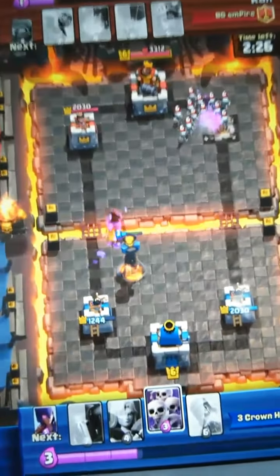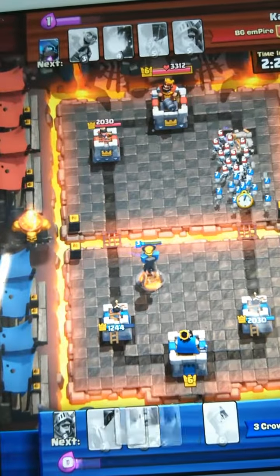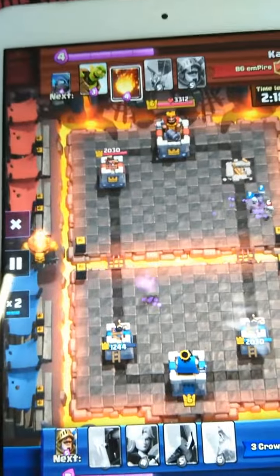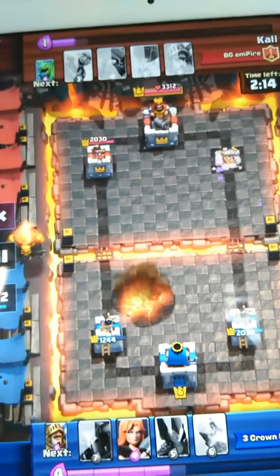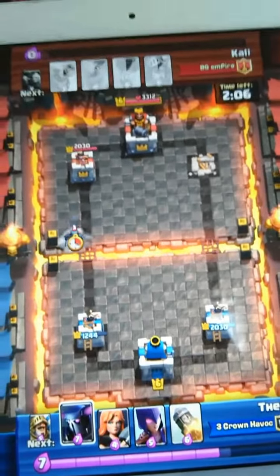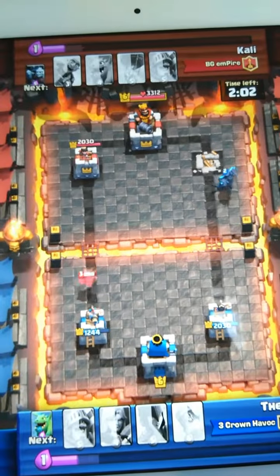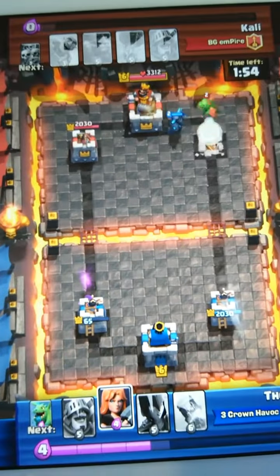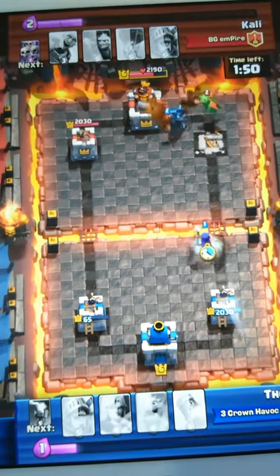Look what happens next — he placed out the skeleton army when I do it. I placed down a pekka. He's new, I don't know what he's doing — I think it's just a mini pekka dragon cycle. I placed down a pekka, then I placed down a witch, and then that tower goes down.